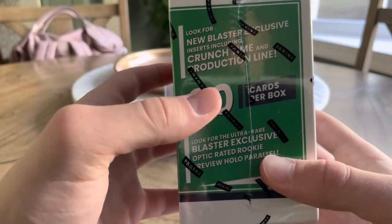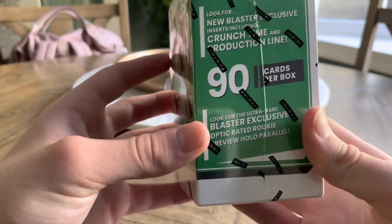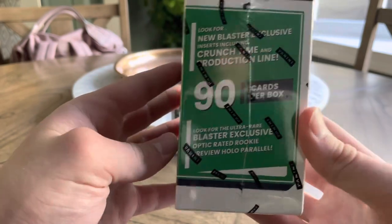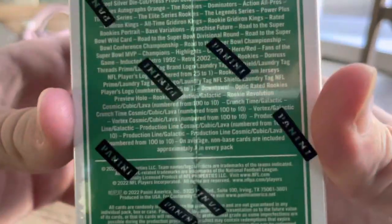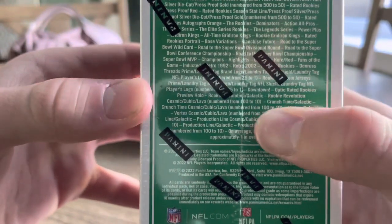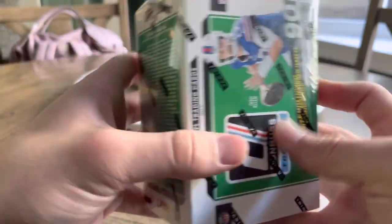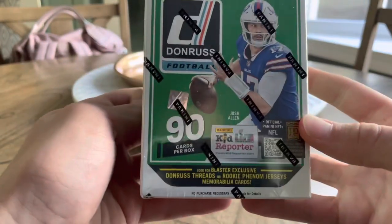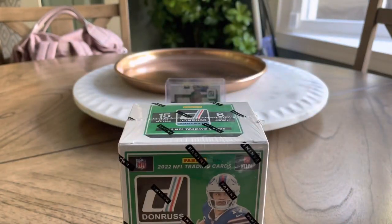Also look for Crunch Time, Production Line, and Rated Rookie Hollow — they're not necessarily Case Hits, but they're very, very few seeded. The Case Hits are like the Crunch Time, downtown right there, Vortex, stuff like that. So yeah, 6 packs per box, 15 cards per pack, 90 cards in total.